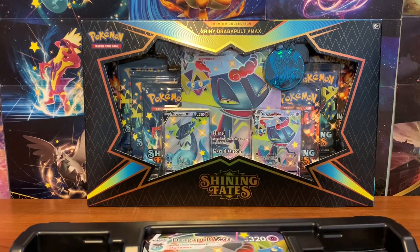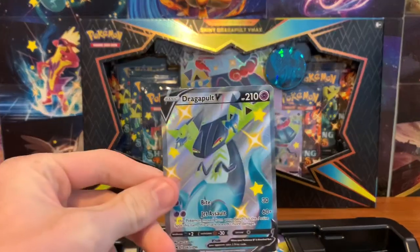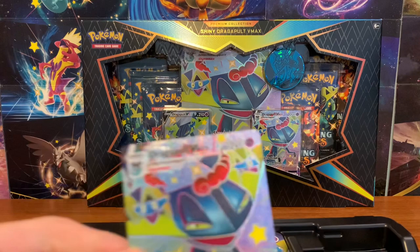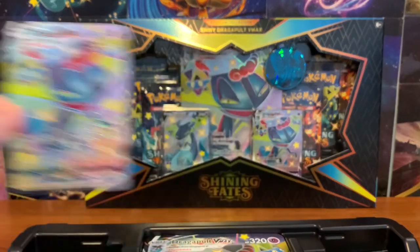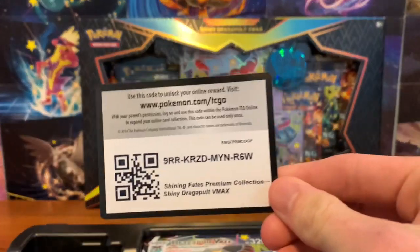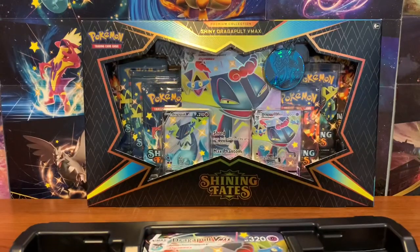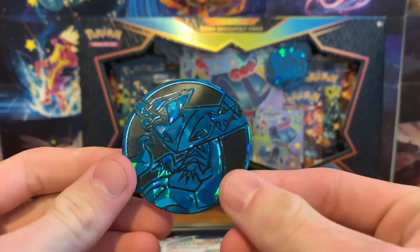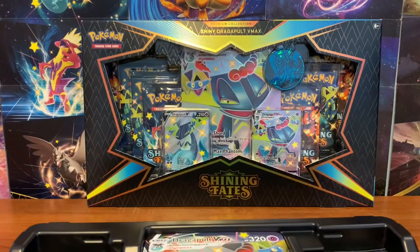Alright, dropped the V card. Here we go, I'll sleeve that up in a second. Here is the VMAX — very nice looking card. Here is your code card. Hopefully you guys get some good stuff today. And here is the coin. The coin is kind of big but it looks pretty sick.